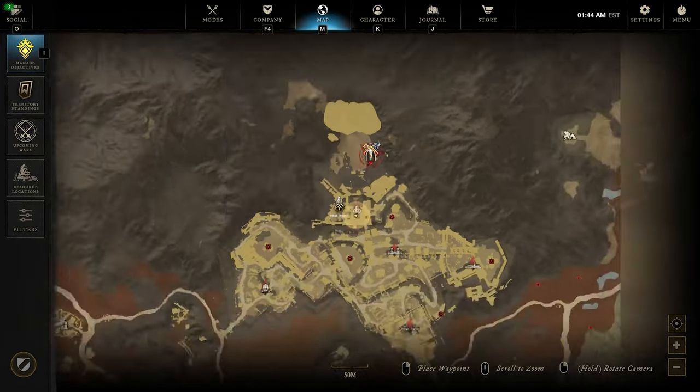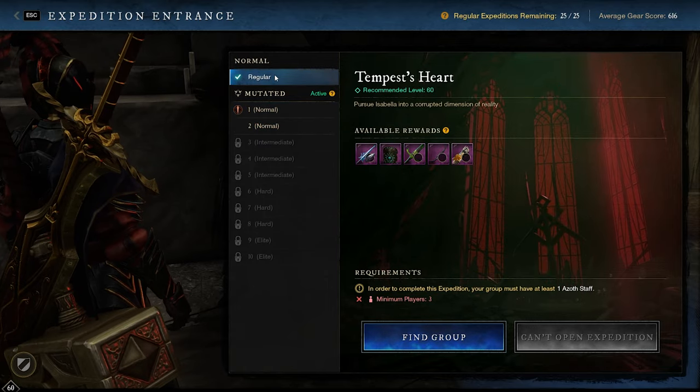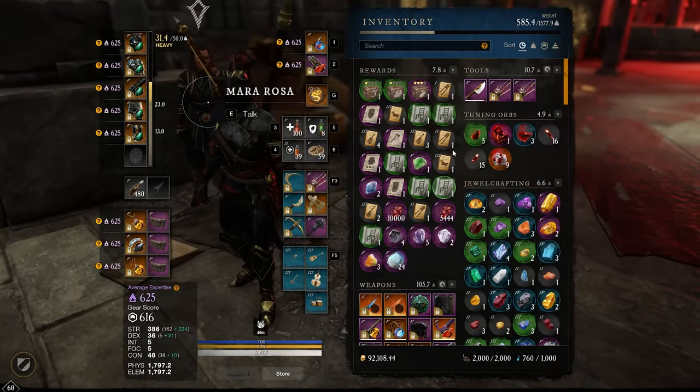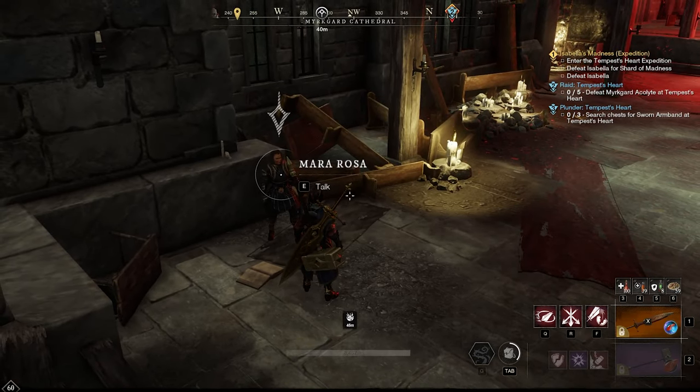Mara Rosa will give you a side story quest that will allow you to go and start this normal dungeon — Tempest. You do not need to do the mutators. Running this four times and repeating this story quest allows you to get a chest, and opening that chest box will give you this entire armor set.